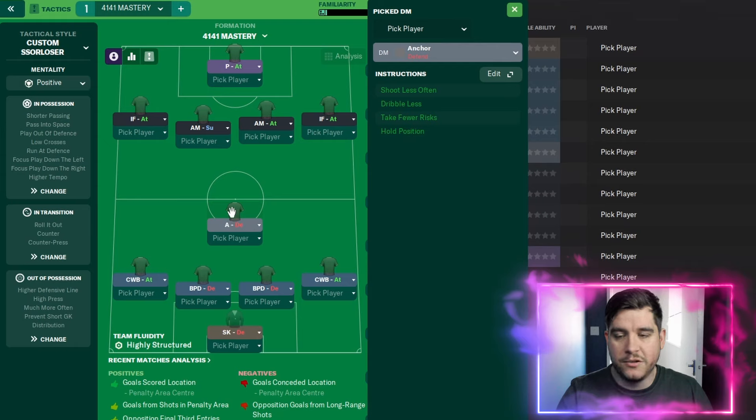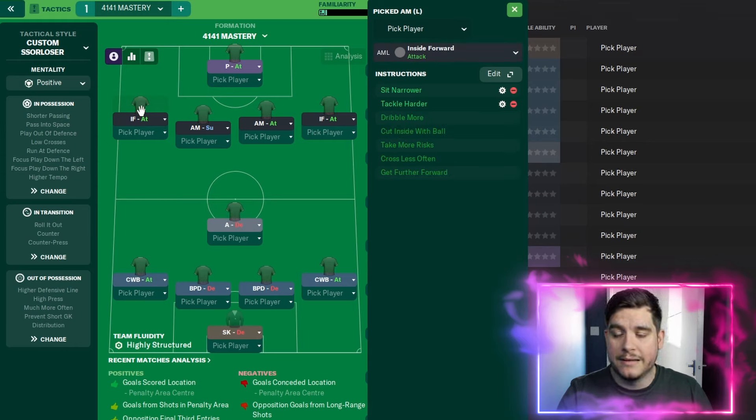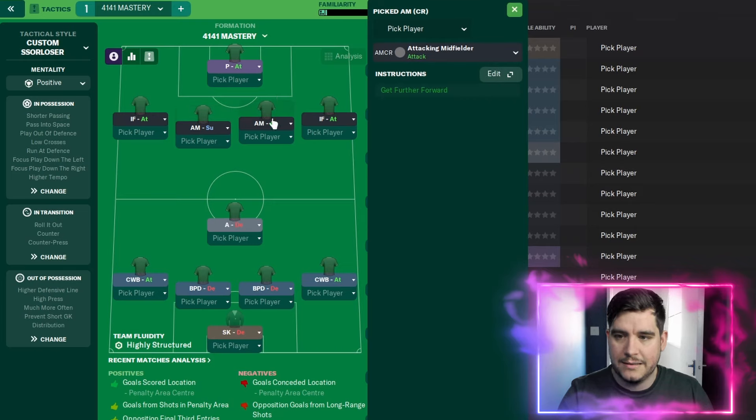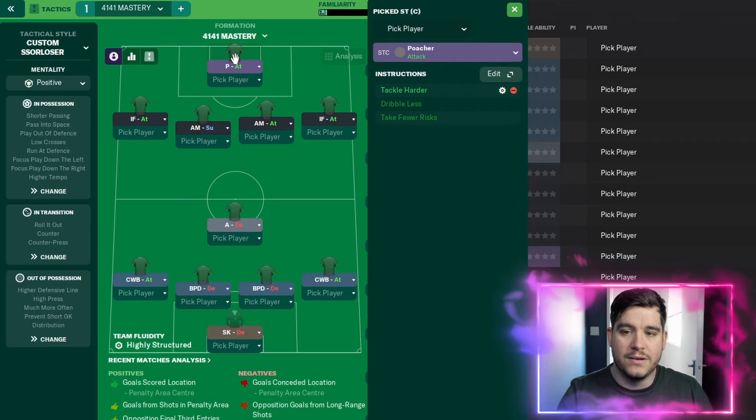An anchor as our defensive midfielder with no additional instructions. Inside forward on the left with sit narrower and tackle harder — same for the right. An advanced midfielder on support with no additional instructions. Attacking midfielder on attack with just get further forward selected. Then a poacher on attack with an additional tackle harder instruction.